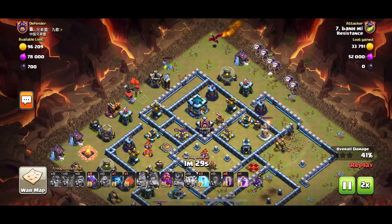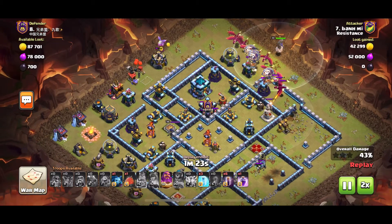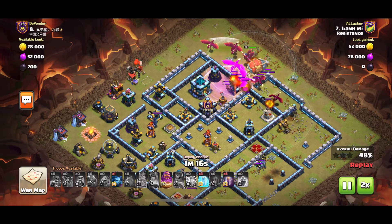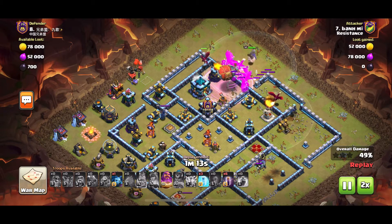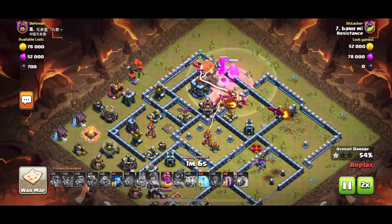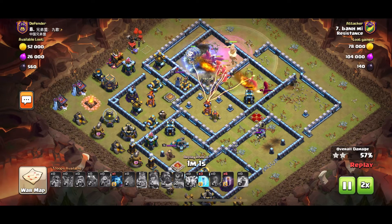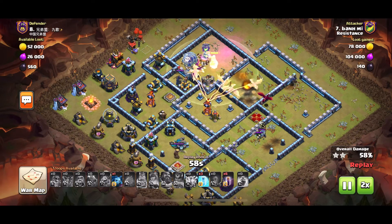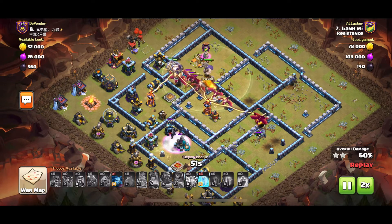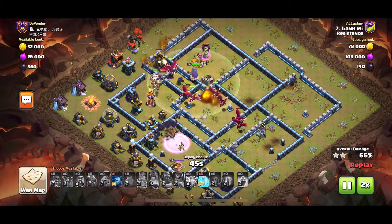He sends all the Dragons from around 1 to 2 o'clock for the Tank Hole, sends the Blimp behind as well, uses the first rage, a couple of Black Mines pop up, the Tornado Trap also pops up. He can now use the Warden ability beautifully over the Tank Hole blast and also the Multi-Inferno. He places his Bats on top of the Scatter Shot within that radius — that way the Scatter Shot can't kill the Bats.